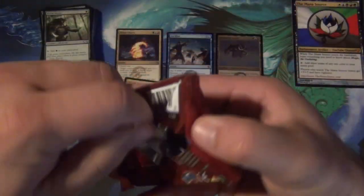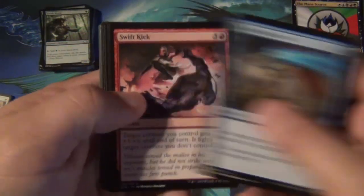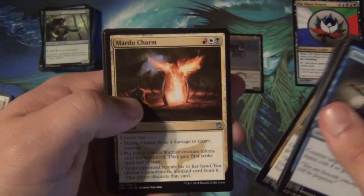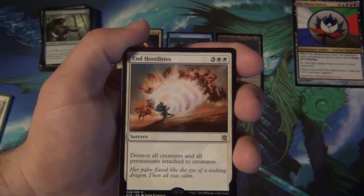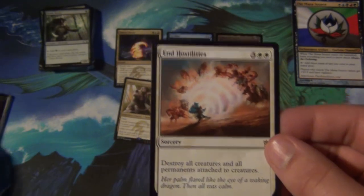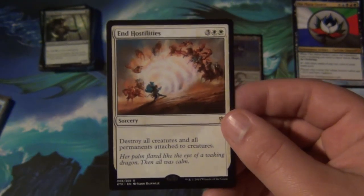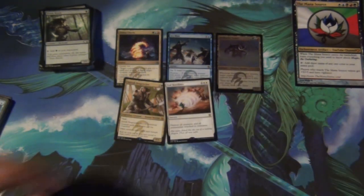Very flavorful too — the Temur Khan coming to save the day. Disdainful Stroke — good card. Feeding Frenzy — not bad. Chief of the Scale. Mardu Charm — nice, another charm. Tusk Guard Captain. And End Hostilities — three colorless, two white sorcery, destroy all creatures and all permanents attached to creatures. That clause was a way to fight Bestow if it got ridiculously powerful, which it didn't, but it's a good catch-all. This is the new mass removal spell in Standard — End Hostilities is like the three-mana Wrath now. It's not bad by any means, though it is a bit out of flavor.